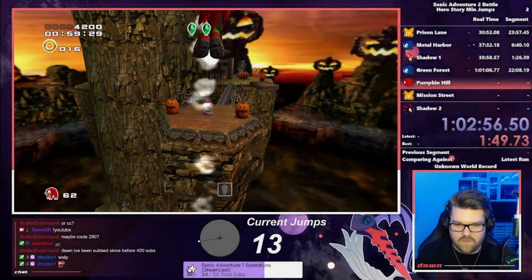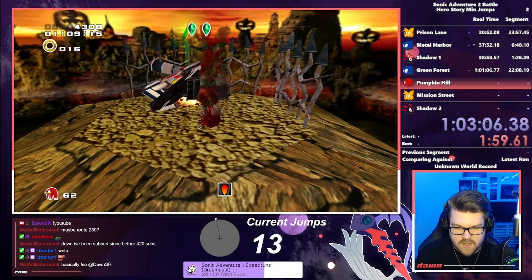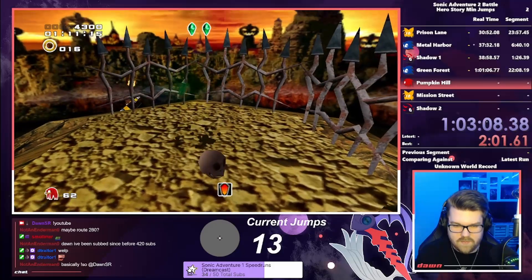Pumpkin Hill's rockets and general open atmosphere made for a quick finish, and we were able to complete this stage on the first attempt with no jumps.